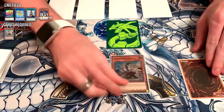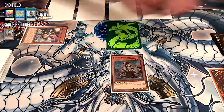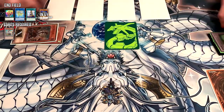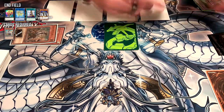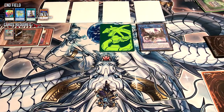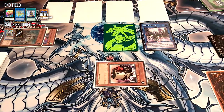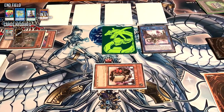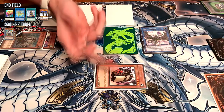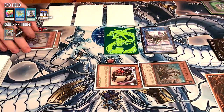For this you're going to start off with your Scrap Recycler, once again sending O-Lion to get a token. Then, very similar to the other combo, we're going to link summon for Scrap Wyvern. Wyvern does the same thing again — pops this, summons Scrap Golem. This is a mandatory pop but it doesn't need to target, so you can just get rid of one of the backrows or any other card. Golem then re-summons Scrap Recycler, and he's going to send the Harp Horror.